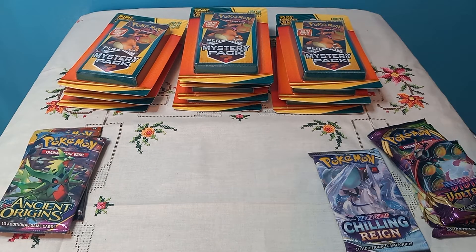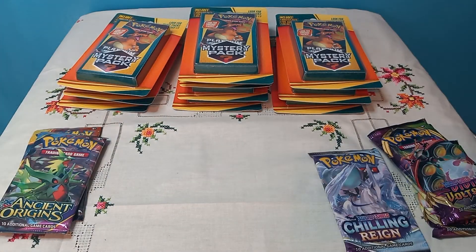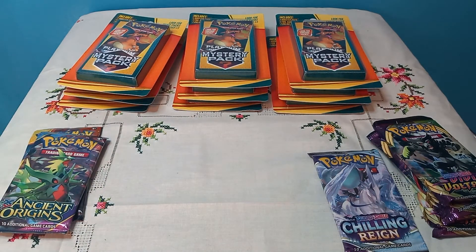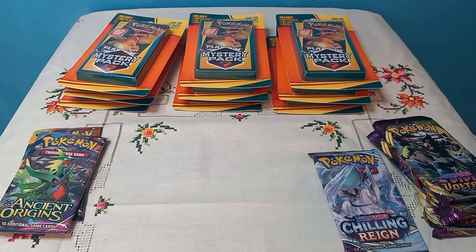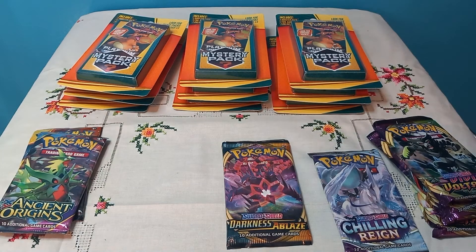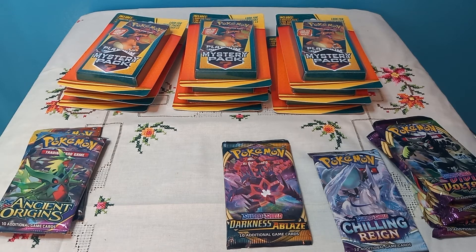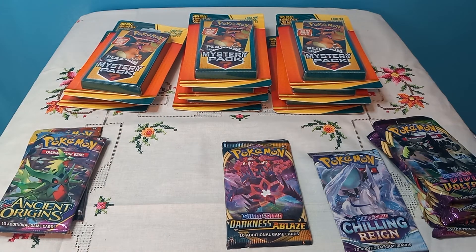I don't know what set that guy's from — what year is this, 2020? Oh, we got another Vivid Voltage — this one looks weird, they look scuffed. What if I get the fat Pikachu in this? That would make it all worth it. What is this — Darkness Ablaze? And another Darkness Ablaze too, and the code card is Lucha Libre again.